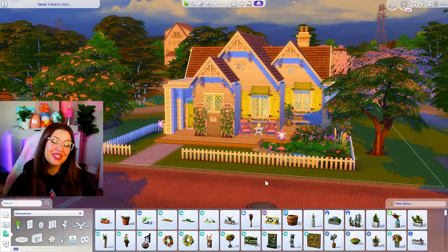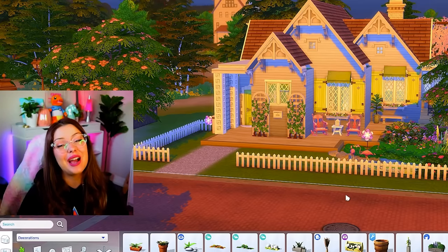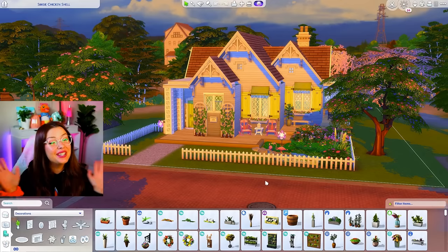And that is how our little Simsie shell challenge turned out this time. I hope you guys enjoyed it. I will put this on the gallery under Sydney Macarena if you want to download it. Lil Simsie's link to our video will be down below so you can see how she did it. If you guys liked this video, don't forget to like, comment, and subscribe. Thank you guys so much for watching — I'll see you in the next one.